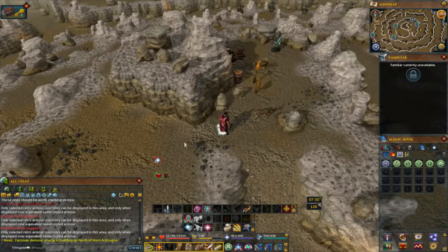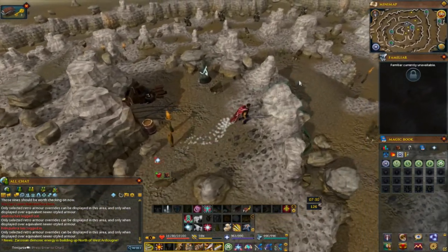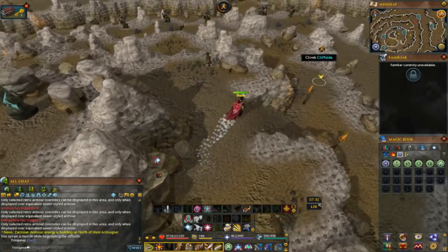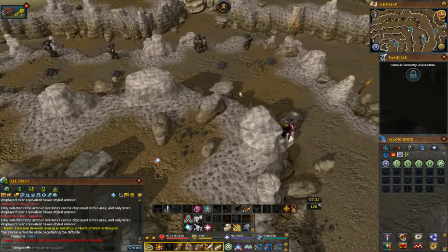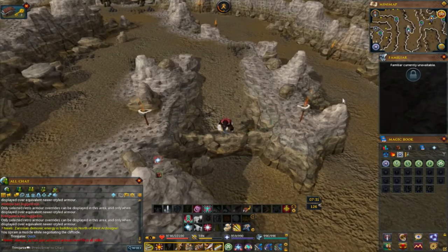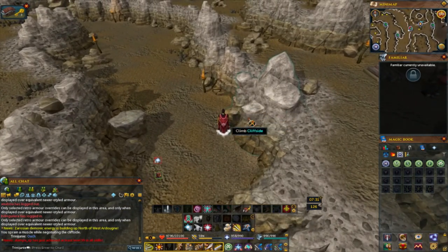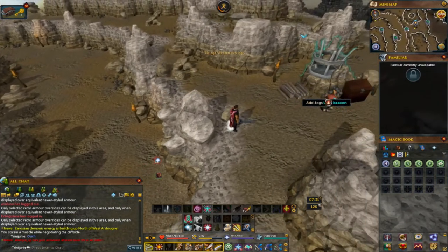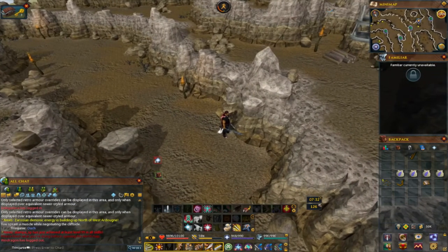The next one is in Trollheim — teleport there and head to the beacon location. Once you're there, climb the cliffside or run around it if you prefer. Climb over the rocks and the cliffside, then give Egg the macaw pouch.